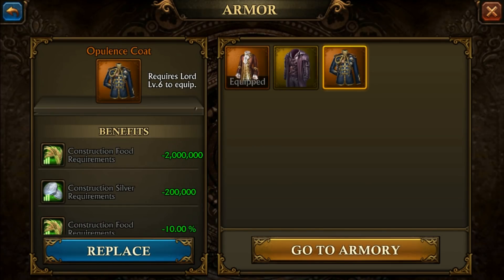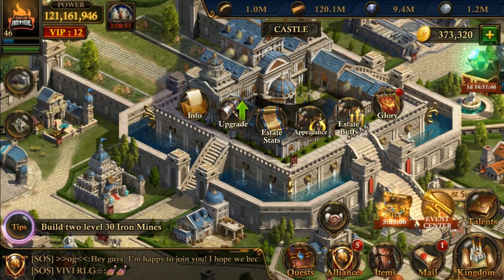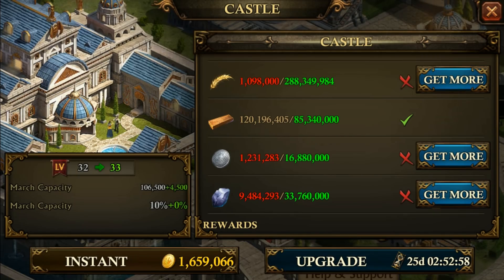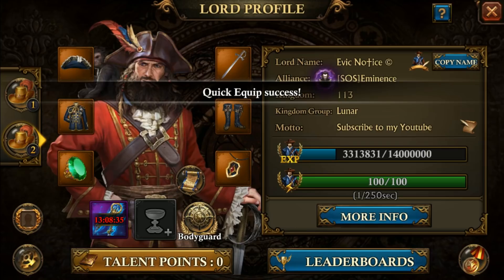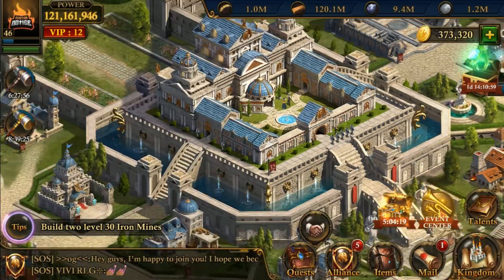I'll show you how big of a difference it makes going from C32 to C33. With splendor gear equipped right now, we hit upgrade — as you can see we need 288 million food, 17 million silver, and 34 million iron. Now changing back to the opulence gear and hitting upgrade: 332 million food. So you save around 50 million food, about 20 million iron or silver — it's a big difference. That'd be the first thing I'd get.